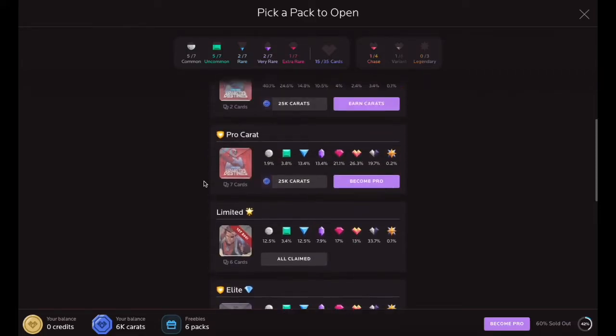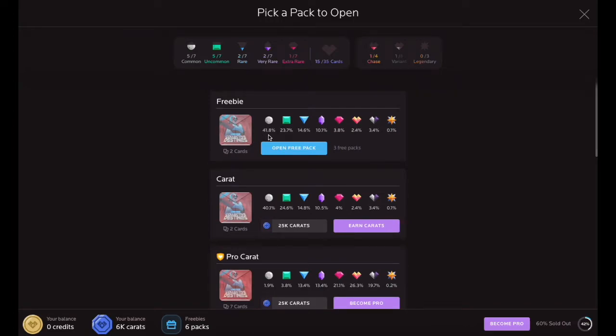Pack odds provide collectors with a general sense of what kinds of cards they can expect to receive when opening that specific card pack. Once you have reviewed the pack odds and made your pack selection, click the Pack Tier button to open that pack.